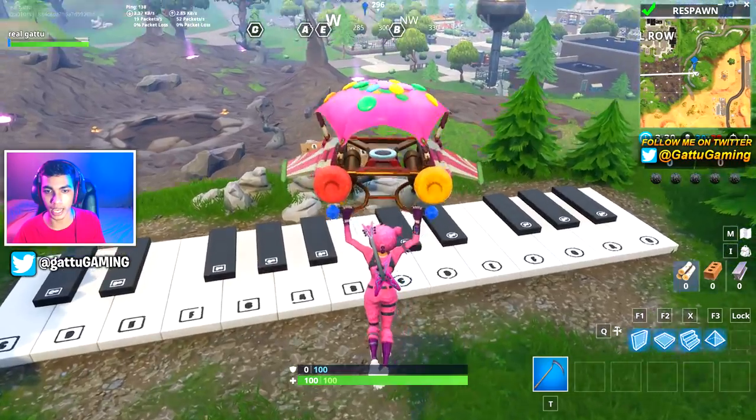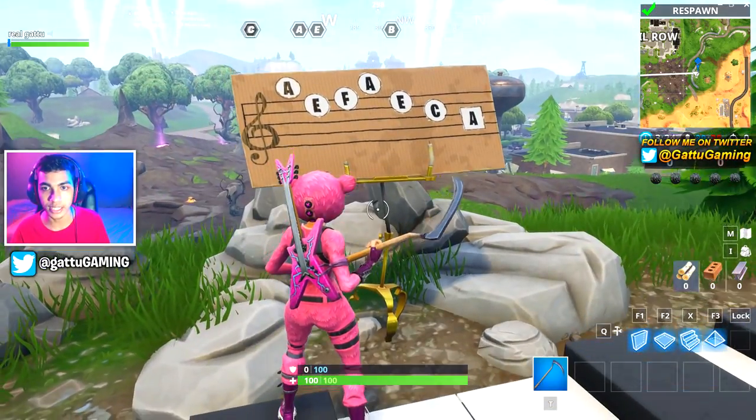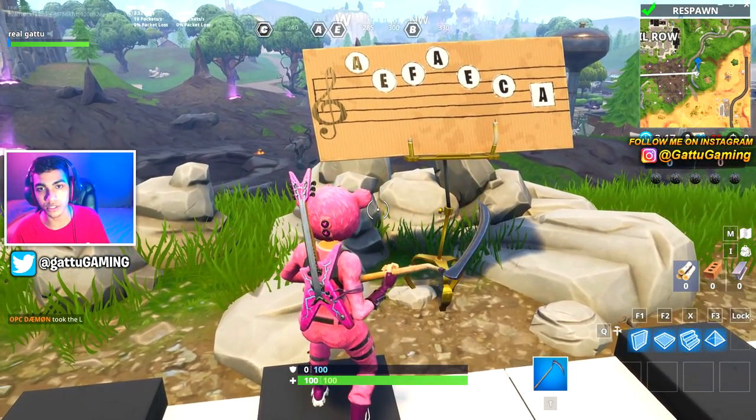Just land over here at this exact location where I'm landing. First of all, you gotta note it all down — my notes are A, E, F, A, E, C, A. So I gotta play these notes with this piano. That is how you complete the challenge.